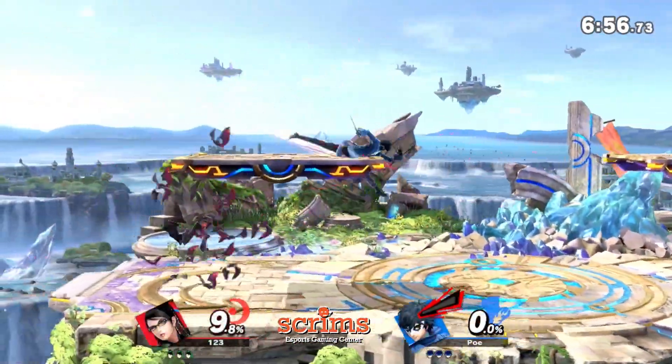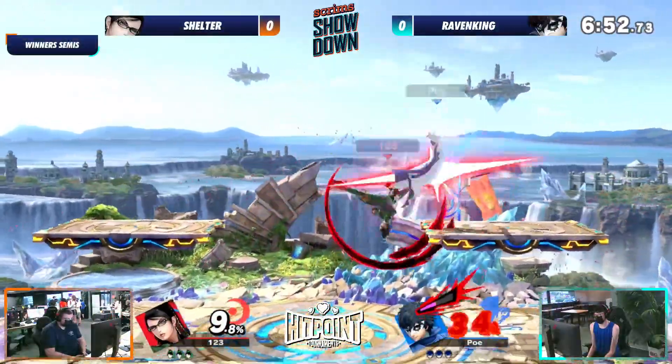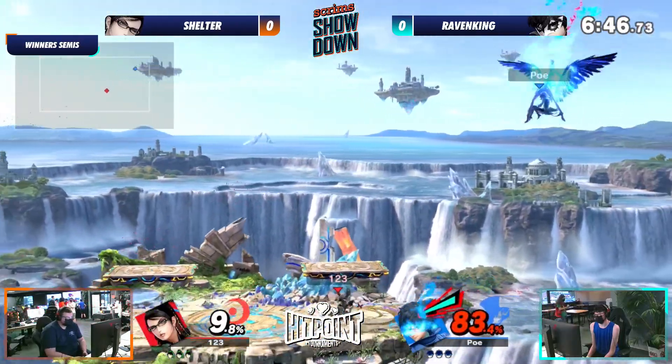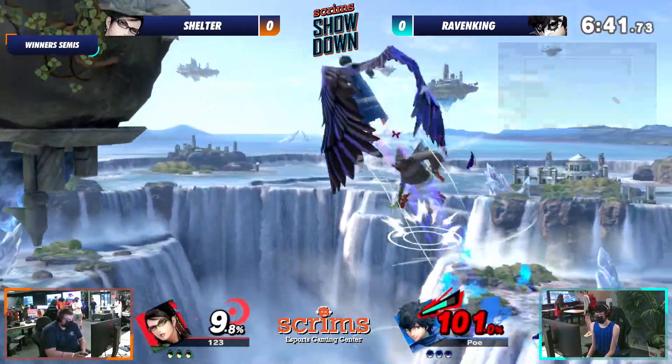Let's see who can start off here. I like that fake out from the grab intent. Raven King is a very grab heavy player. Joker does give it a lot of benefit. Talk about benefit — he almost just killed him off the top. Our set already out because Raven King kind of needs him here.